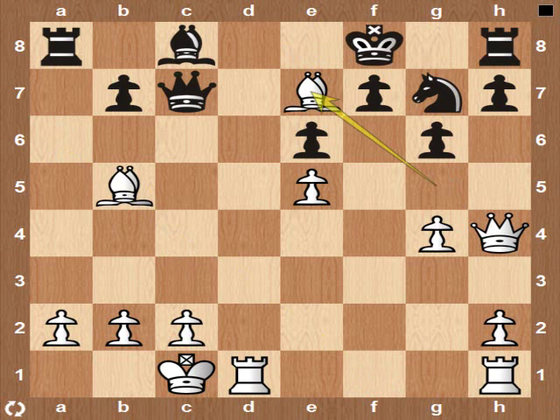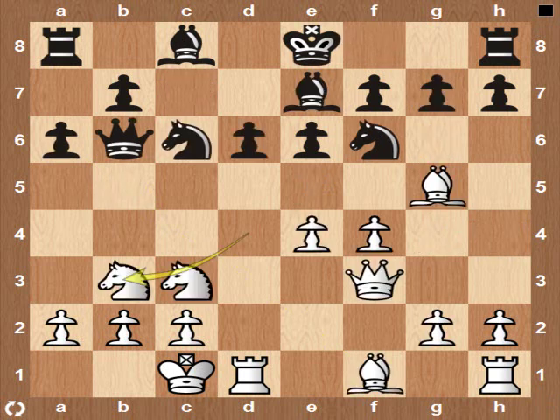Winning — Queen takes E7, Rook to D8 check. But Adu played Knight to B3, which is good also. Let's look at this.